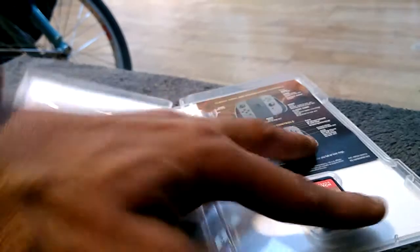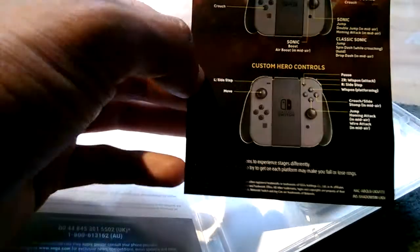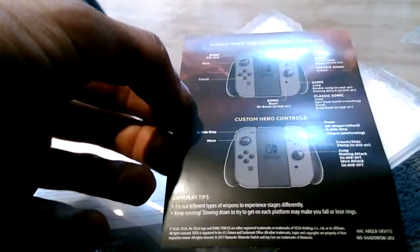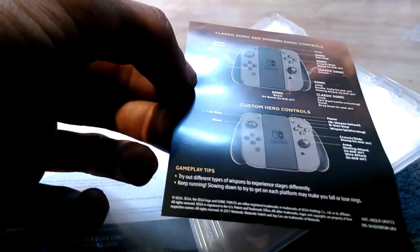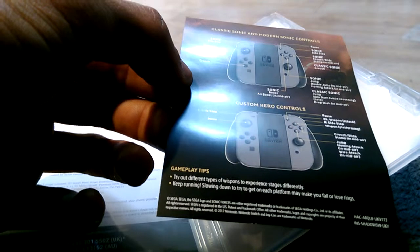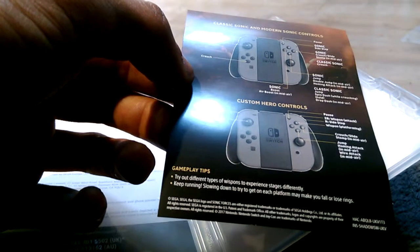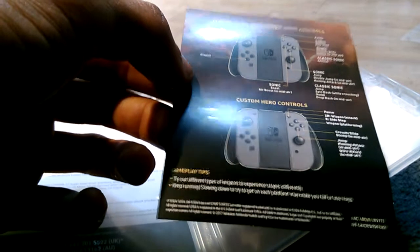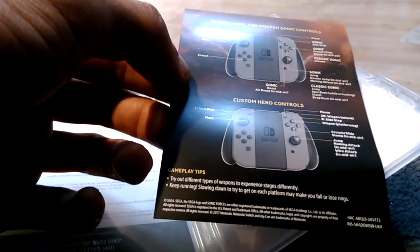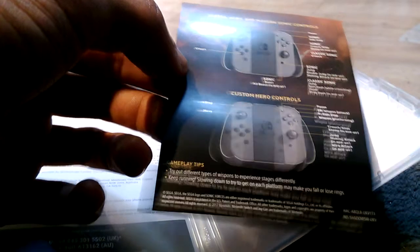When you open this bad boy up, you will see inside of here it gives you information on custom hero controls and classic Sonic and modern Sonic controls, because I guess you alternate between three characters. The gameplay tips say: try out different types of Wisp spawns to experience stages differently. Keep running — slowing down to try and get on each platform may make you fall or lose rings. So basically, gotta go fast.